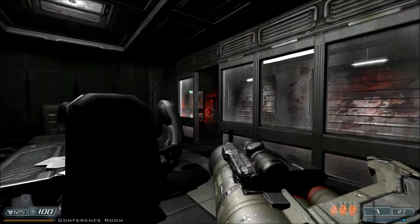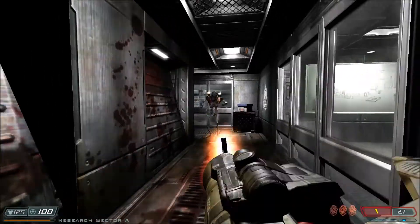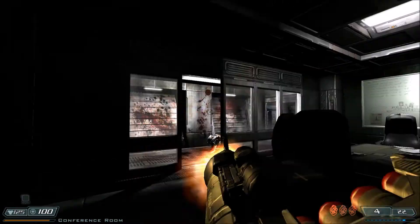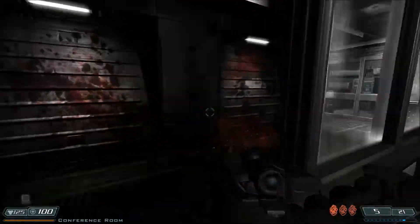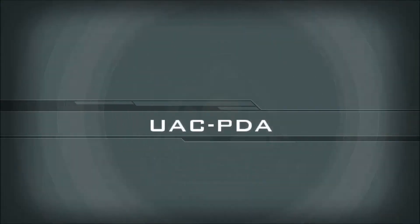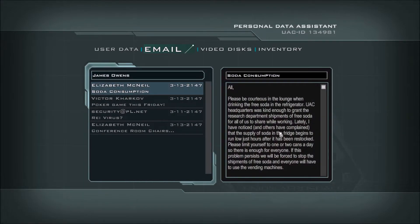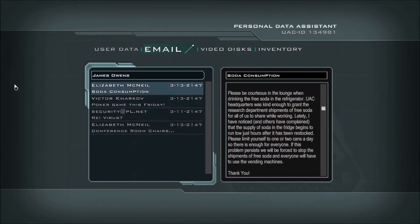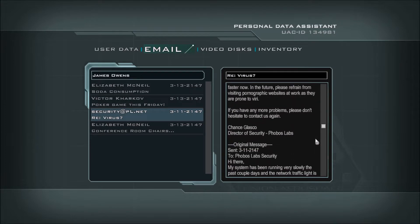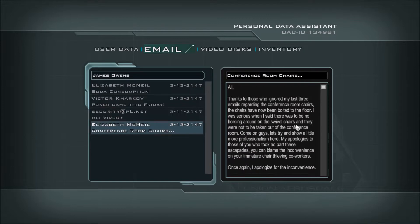We use the rocket launcher - nice, get rid of the Vulgar. Reload, and there we go. Lovely, no damage taken. Let's take a quick pit stop and read this thing. James Owens - soda consumption, please be courteous in the lounge. Victor Karkov - planning poker game. Anyway, let's see Elizabeth McNeil's messages.